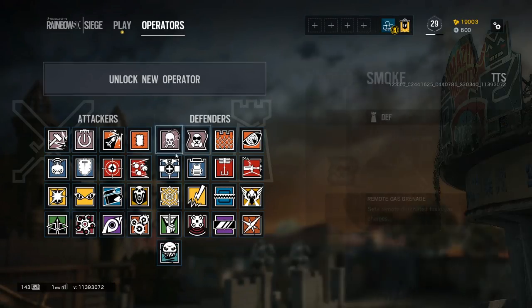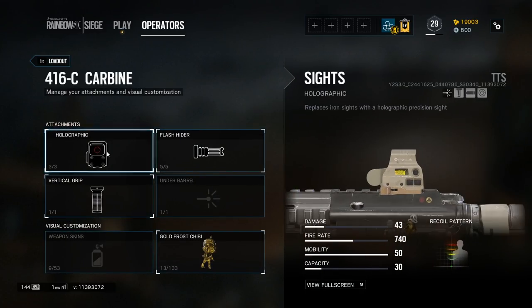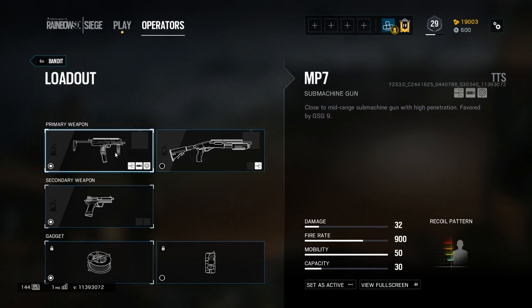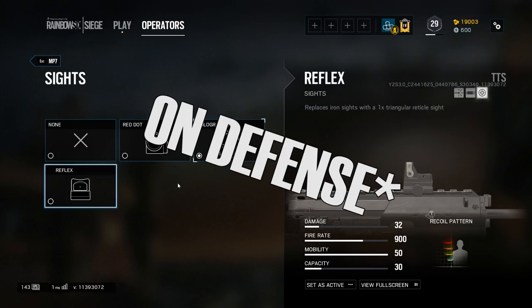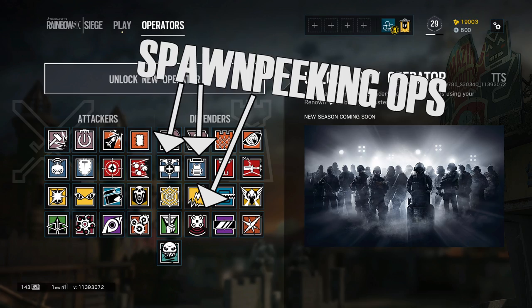The next change is that Jaeger and Bandit have lost their ACOGs. Currently, no other operators have received them in their place. Ubisoft has gone on the record to say that they do not want any three- or two-speed operators having ACOGs on their gun. They believe it's too strong that an operator can peek outside with a 2.5x scope and then relocate very quickly. Instead, they want to keep the ACOG on only the one-speed operators so that if they choose to peek outside, they can't run away very quickly. This overall does not mean an end to spawn peeking, but it definitely will help a bit.